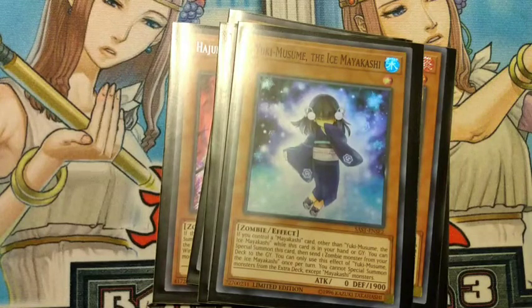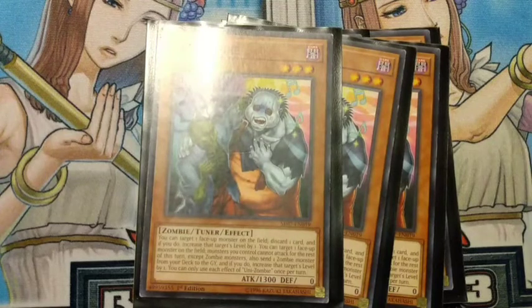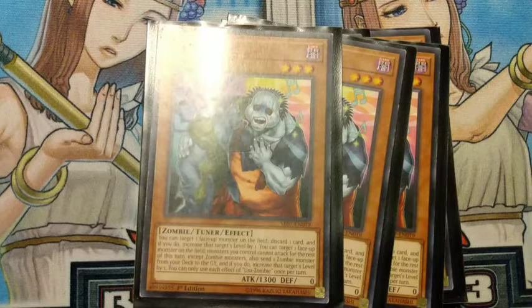Now we're going to some generalized zombie support. We run two Sharingly Solitaire — pretty standard: normal summon, tribute him off, and special summon a zombie tuner. In this case you can either go for Daki if you already have a Uni Zombie, or just go for Uni Zombie. We run three Uni Zombie, which is basically the best zombie out there for any zombie deck — he gives you a discard and a foolish burial to get things in the grave. Uni Zombie plus Yuku basically means full combo as long as you have extenders to bring stuff from the grave.